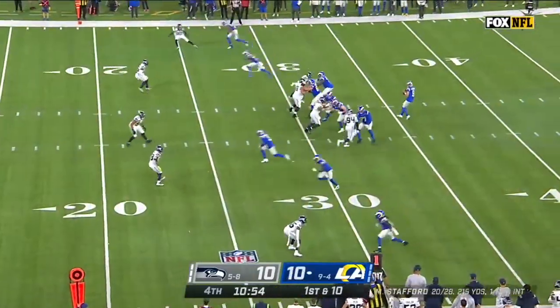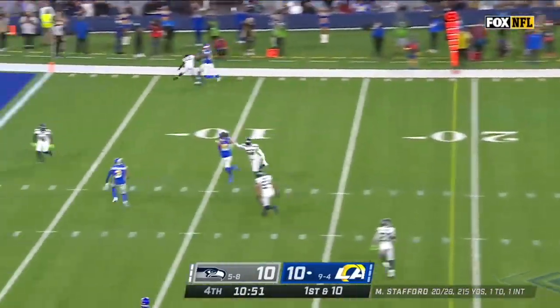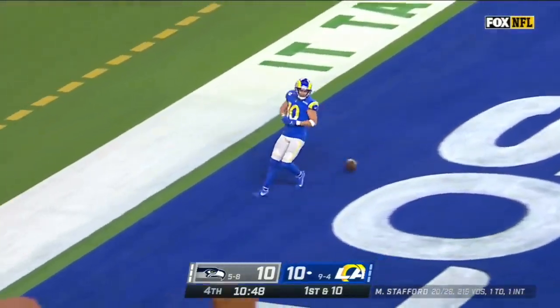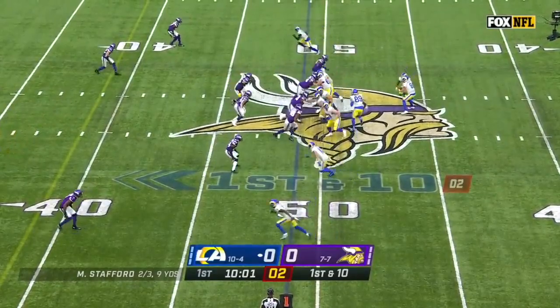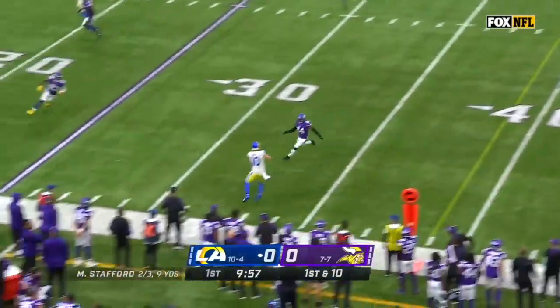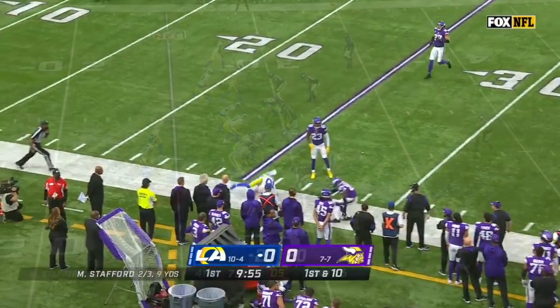Cupp picked up 11. Stafford throws for Cupp, he's got it — Cooper Cupp, it's a Ram touchdown. Off the fake to Michelle — Stafford for Cupp, he's got him — first down inside.